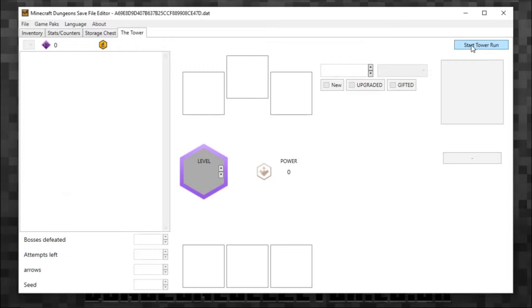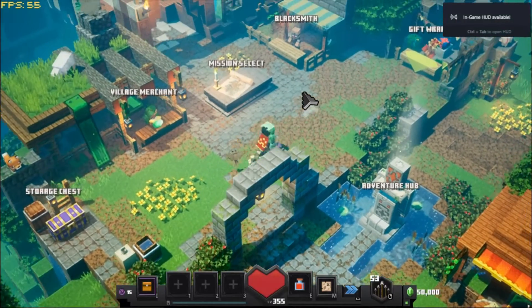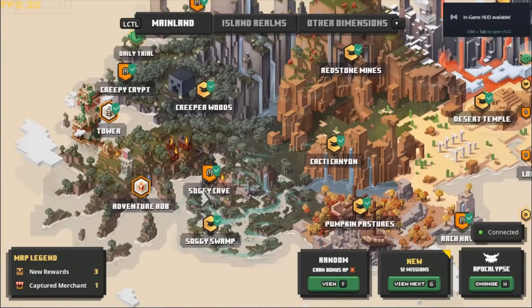Now, the tower starts blank. There's a 'start tower run' option here which loads up, but when you go into the tower you start off on floor zero again — it doesn't seem to work that way. What you need to do is load up the game and go into the tower first. This is what I found anyway, so I've got the game here.